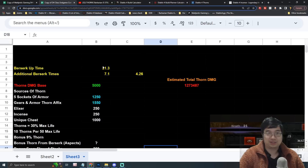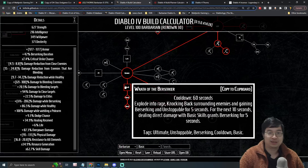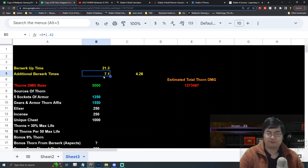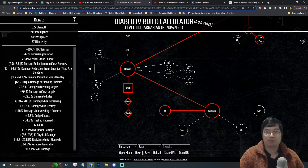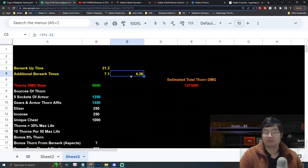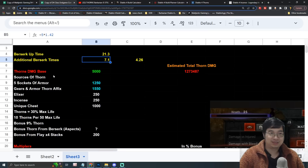Here I wanted to see the uptime of Wrath of Berserker. Using it with a 60-second cooldown, we have about 50% uptime — a 21-second window. We can extend this by 7.1 seconds with some skill triggers that provide more Berserker, and also with passives from the paragon levels. Those will be ways to increase Berserker duration.